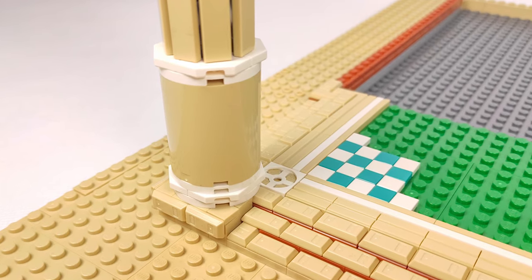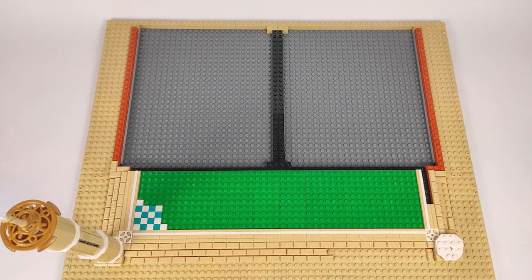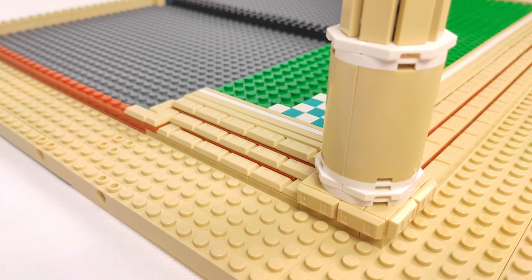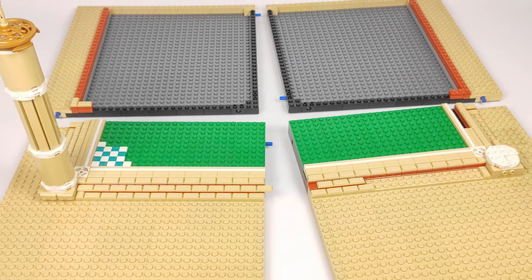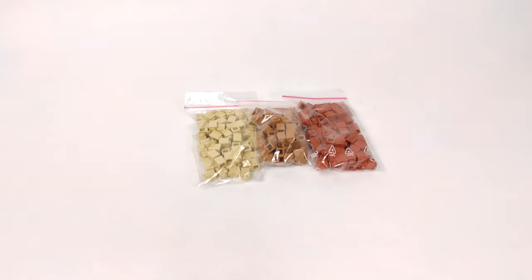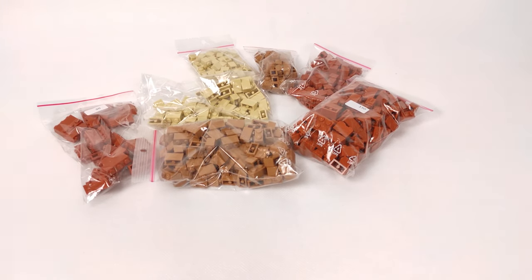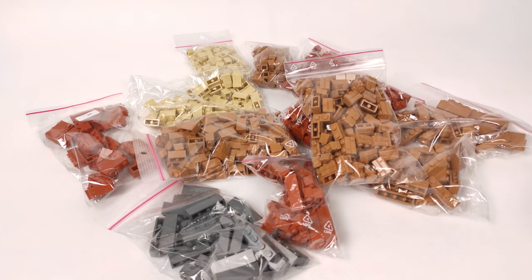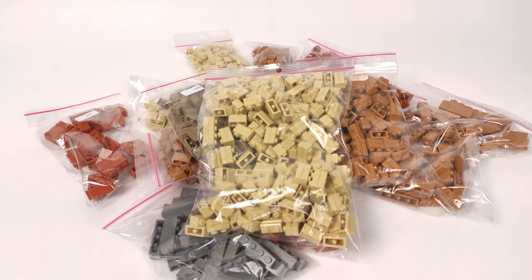To build all of that I need a lot of parts, and since the LEGO Group is kind enough to help our big collaborative builds, let's see what I got for this MOC. There are so many parts that I won't talk about every single one, but here are the types of bricks I'll be using: from one-by-one through one-by-two and one-by-three all the way to one-by-four, some different masonry bricks, and of course some filler bricks.